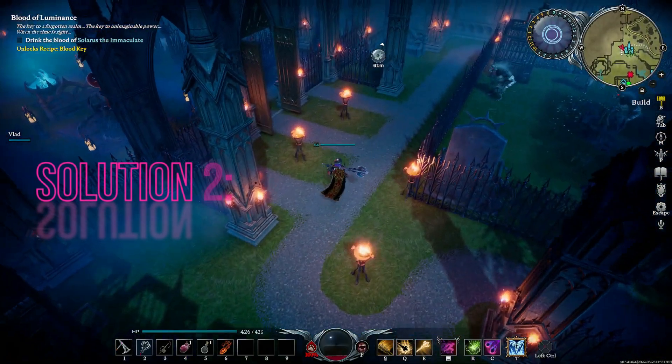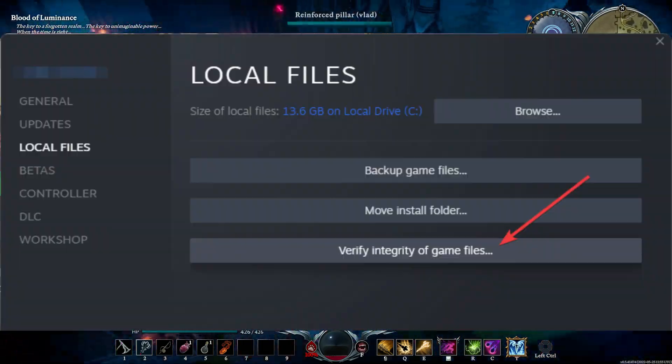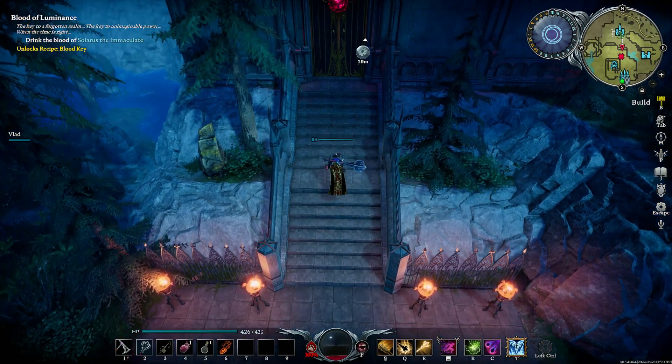Solution 2: Verify game integrity. If updating your drivers didn't solve the problem, the next step is to verify the integrity of the Vrysing game files. This process will scan for any missing or corrupted files associated with the game.